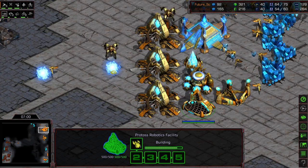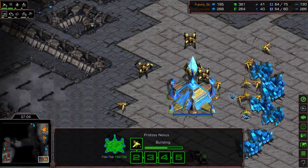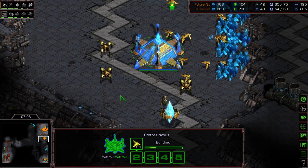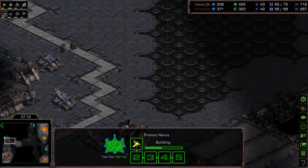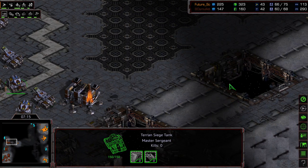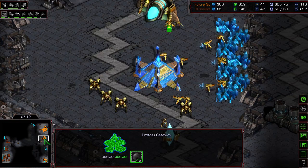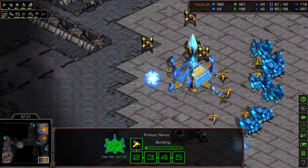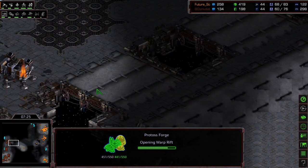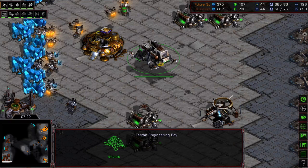He's just now getting his fourth gateway and has been playing a little bit more defensively, expecting Aedes to come at him with some sort of timing push. So with this breathing room he's going to go ahead and take his mineral only. And it might just be because this is Benzene and Aedes is like — okay, once I have some siege tanks and a bit of map control, the game's mine. He'll have to come to me, he's going to have difficulty finding engagement points.